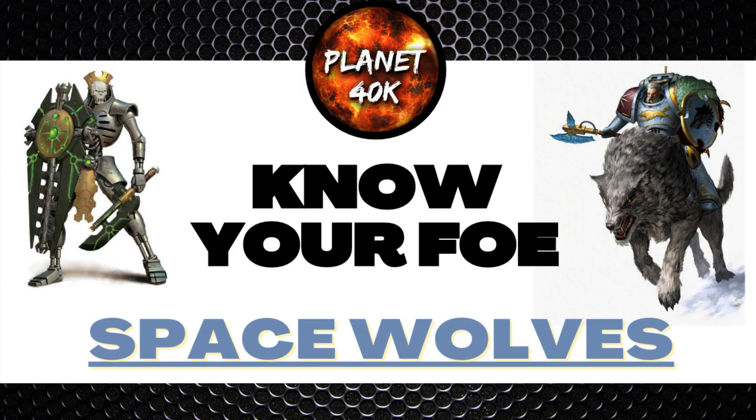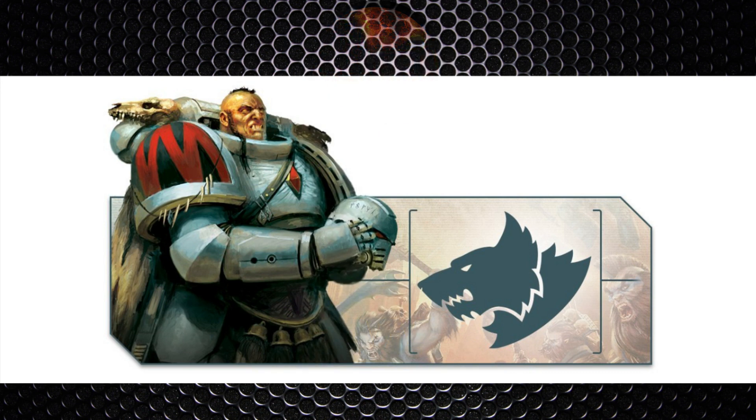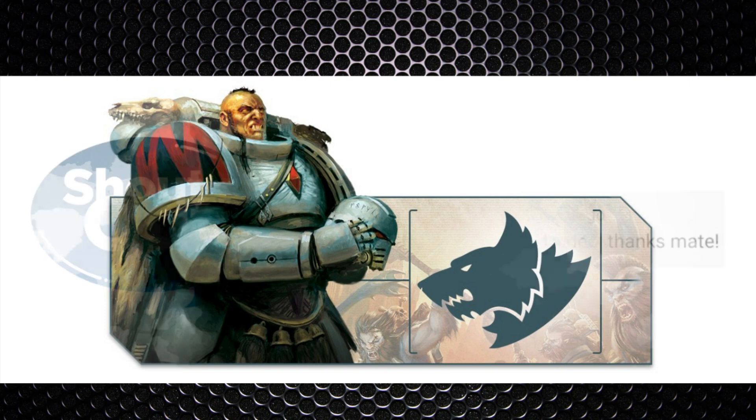Hello and welcome to the channel and welcome to another video from the series 'Know Your Foe.' Today we're putting the Space Wolves under the microscope. We'll begin with a brief outline of what the chapter is about, then what sort of units they tend to field along with the unique abilities Space Wolves players have access to, then we'll look at how best to counter those units with our Necron codex. We've covered the Death Guard, Blood Angels, Dark Angels, and the Drukhari so far. The next one is likely going to be the Adeptus Sororitas, previously known as the Sisters of Battle — it's another book I need a bit more time to digest.